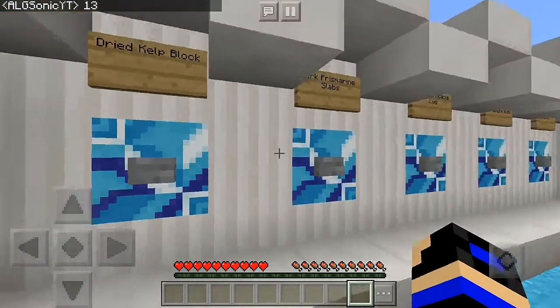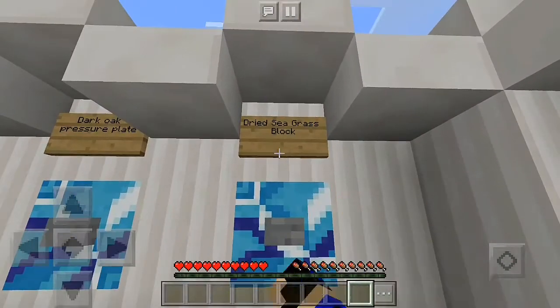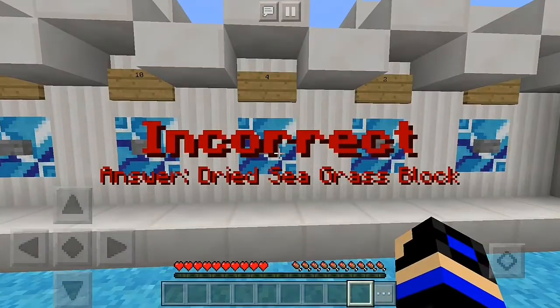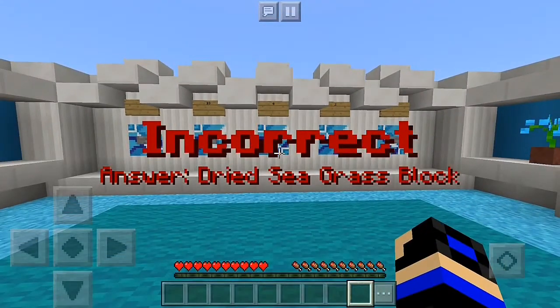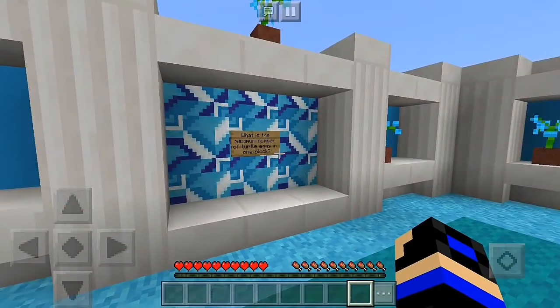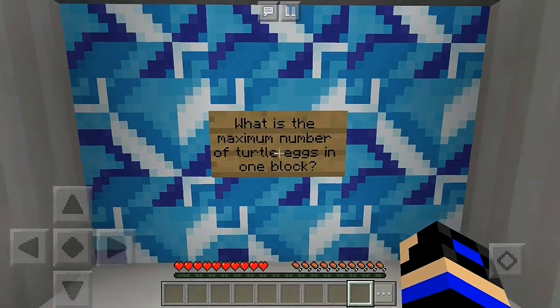Which of these blocks was not added? Dried kelp block, dark Prismarine — let me stay with dark Prismarine slabs. Oh — dry sea grass. There are some answers I really don't know about.